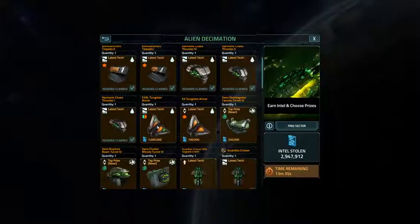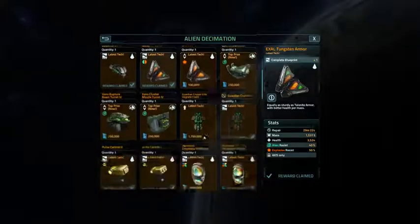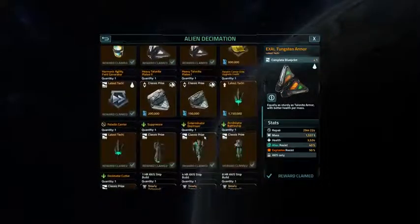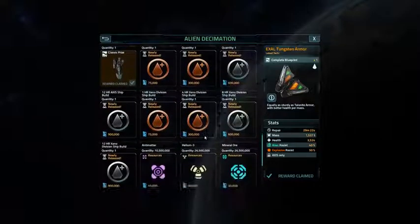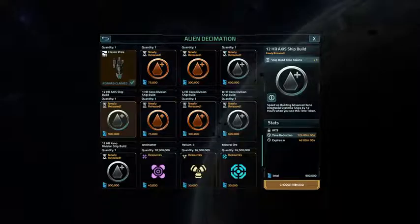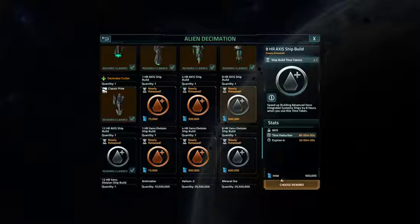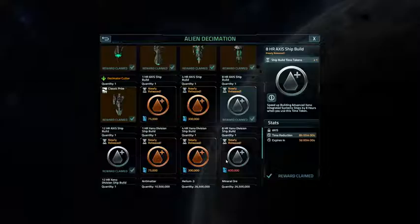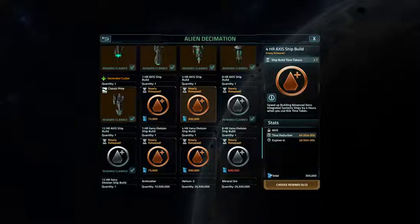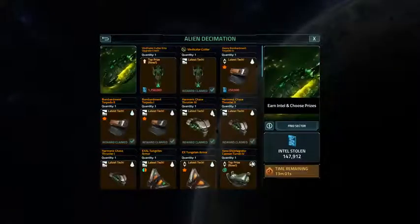So what I'm going to do is get this Exile Tungsten armor — that's a blueprint, and I want it. Then I want to speed up my current Axis ship build by 12 hours, then speed it up another eight hours, and then another four hours. And I still have 147,000 points.